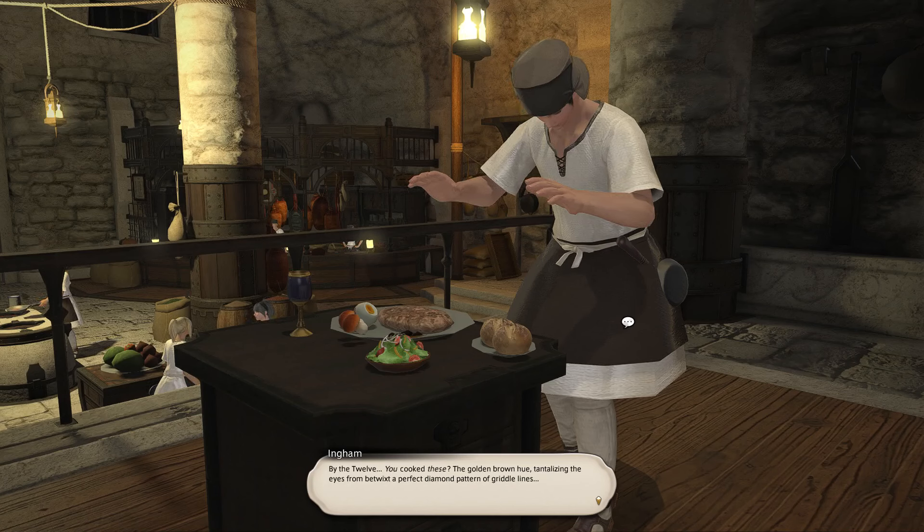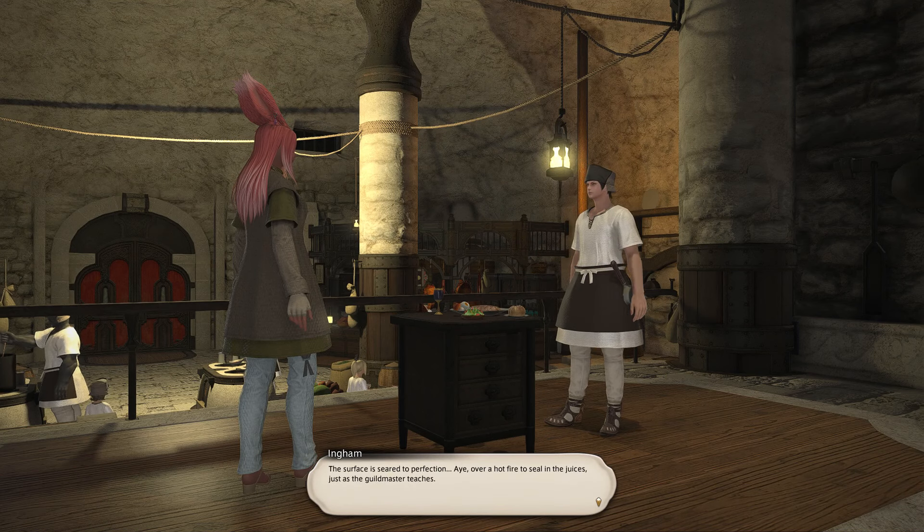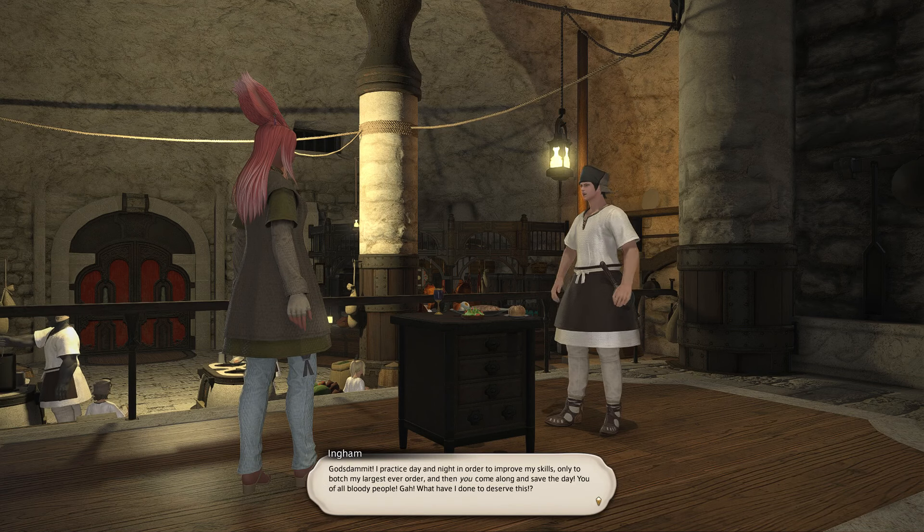'By the— you cook these to a golden brown hue, with a perfect diamond pattern of griddle lines. The surface is seared to perfection — enough fire to seal in the juices, just as the guild master teaches. And this irresistible aroma — just enough garlic to balance the dodo's gamey richness but not so much as to overwhelm the palate.' *slurp* 'Beg pardon. Since I was saying — this is impressive.'